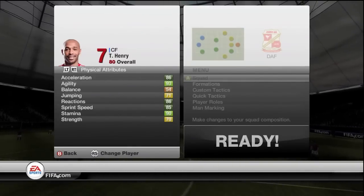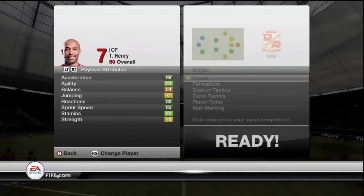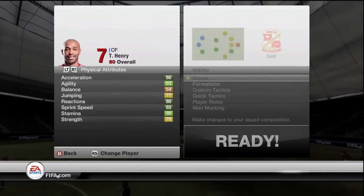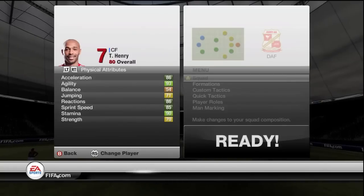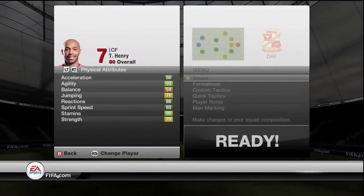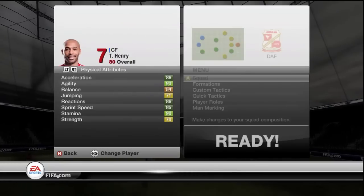Moving on to the next page: 90 stamina, 80, 70 strength, 85 sprint speed, 86 reactions, 71 jumping, 54 balance, 93 agility, and 86 acceleration.